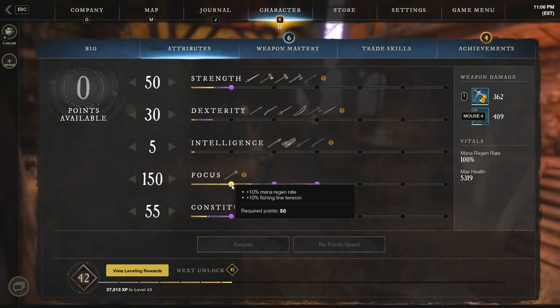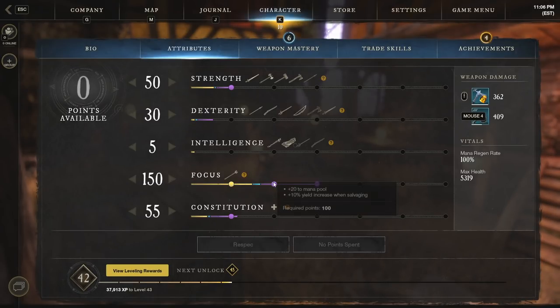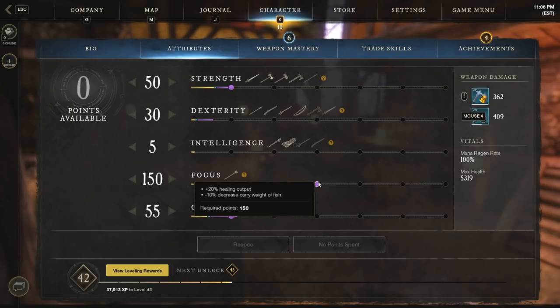For example, we get 10% mana regen at 50 focus, 20 to the mana pool at 100, and this is really what you want: 20% healing output at 150 focus. This is going to allow us to wear either medium or ideally heavy armor for the damage mitigation but still have very strong healing output.